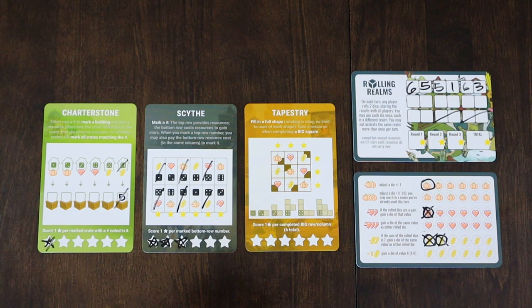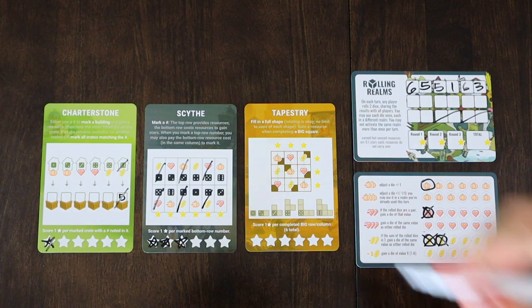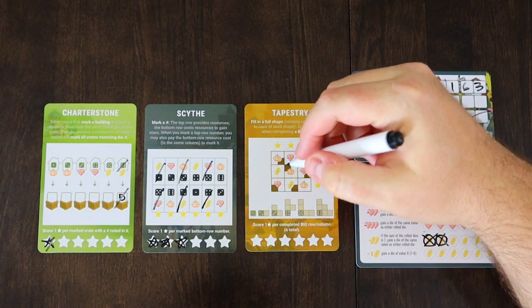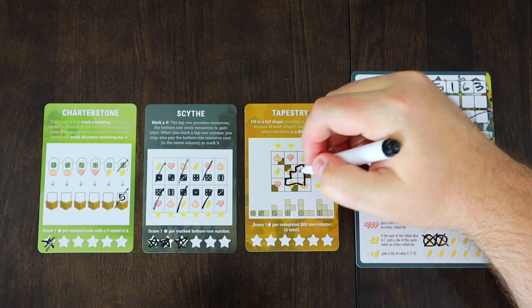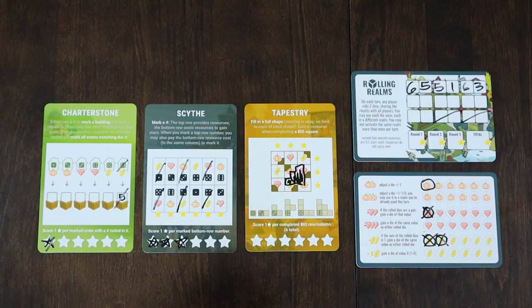Now let's see about this 6. We can't use it in Charterstone because we already used it there, so in Tapestry let's figure this out. The 6 is a big shape — let's do 1, 2, 3. I don't want to color in too much because I want to still see the stuff behind it. That's what I'll do with turn 3's dice 6 — not going to be another star, but that's okay. Let's see what we've got for turn 4.